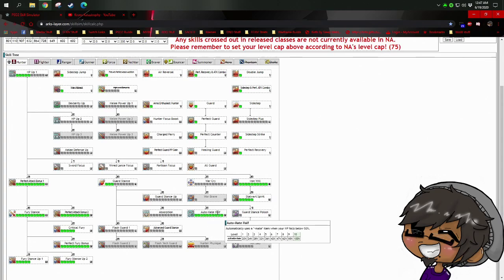You have the option of Automate Half or Iron Will / Stalwart Spirit. Automate Half uses a mate item automatically when you drop below 50% HP. Just be aware: if you're at 60% and take damage that hits you for 70% of max HP, you die — dropping below 50% doesn't trigger it unless you actually survive past that threshold. Also, it uses your weakest mate item, so generally don't carry Monomates. A Monomate heals 25%, a Dimate 50%, a Trimat 100% — so keep that in mind.